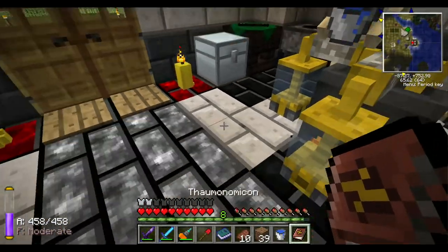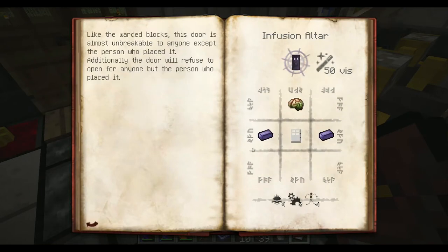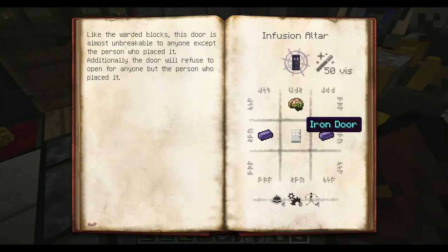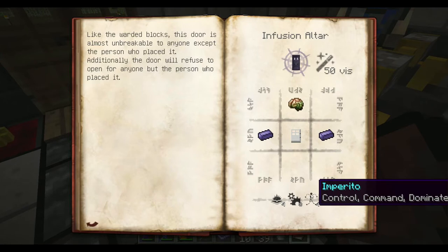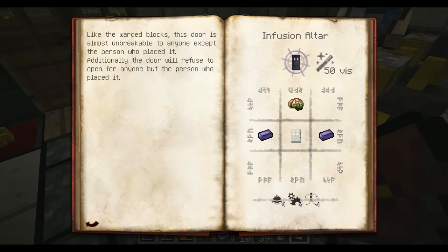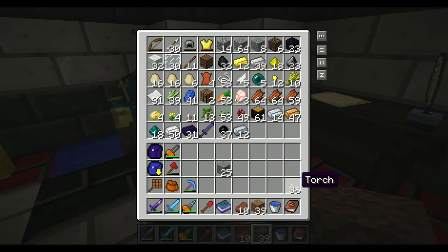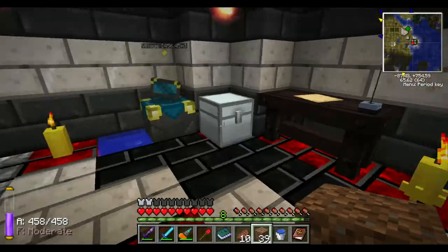It said I could also make doors. So how do I make those? Oh, there's another page. Warded door — I need a Zombie Brain, two Thaumium, and an Iron Door. I need some Cognito, Machina, and Imperito.